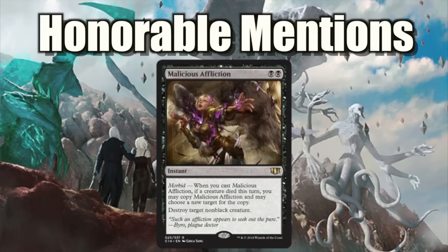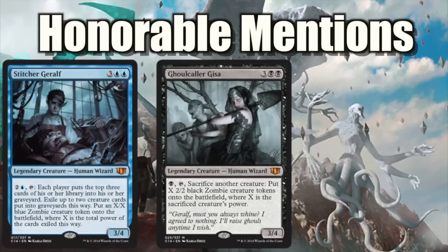Malicious Affliction is a two-for-one, but spot removal in Commander — especially multiplayer Commander — isn't necessarily super awesome, which is kind of why you need that Morbid. I think this card will be more useful in other formats even than in Commander. Ghoul Caller Gisa and her brother Stitcher Geralf are both really interesting cards, but they're very, very narrow in use.